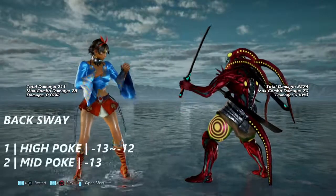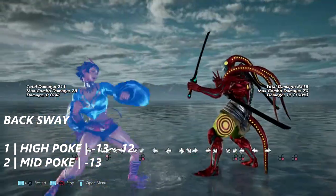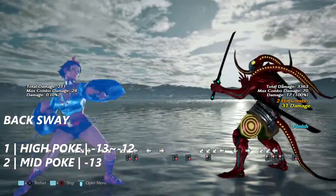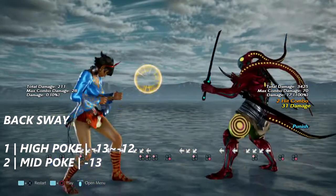Back to way — one is a high poke that is negative 13 to negative 12 on block. Two is a mid poke that is negative 13 on block. And like the previous stance, forward puts her in a crouch dash motion.